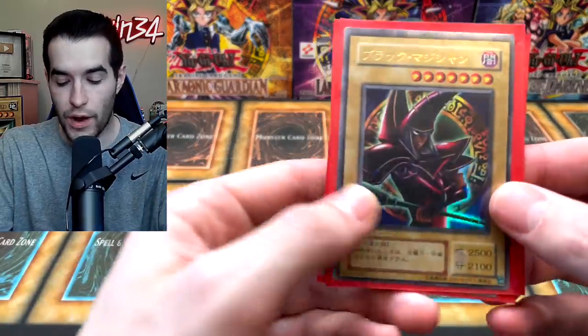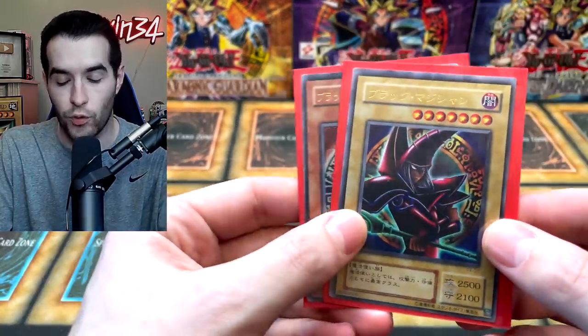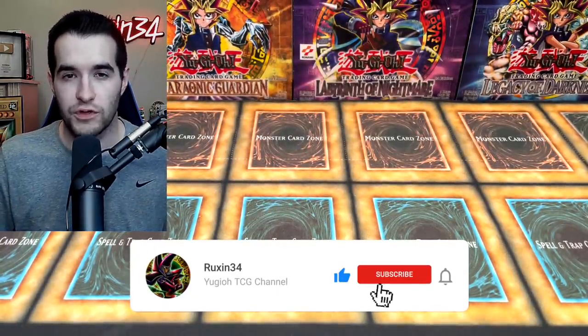Today we're opening blister packs from Walmart. What's up guys, we're back with another epic video — our first opening video of 2022. We also have an epic giveaway: I'll be giving away this Dark Magician Arcana art and the Dark Magician Girl from Premium Pack for OCG. All you have to do is like this video, be subscribed, and let me know your goals for 2022.